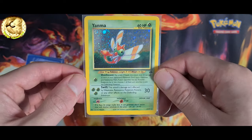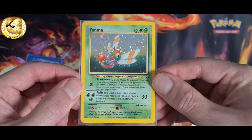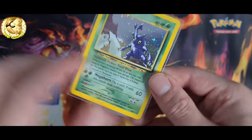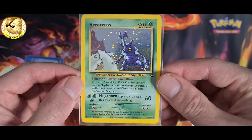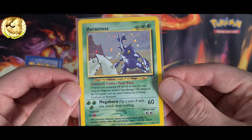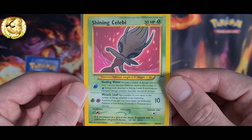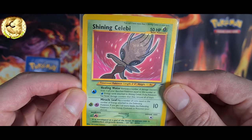Yanma 17 out of 75, Neo Discovery set. Heracross 6 out of 111, Neo Genesis set — the first of eight secret rares in this set.